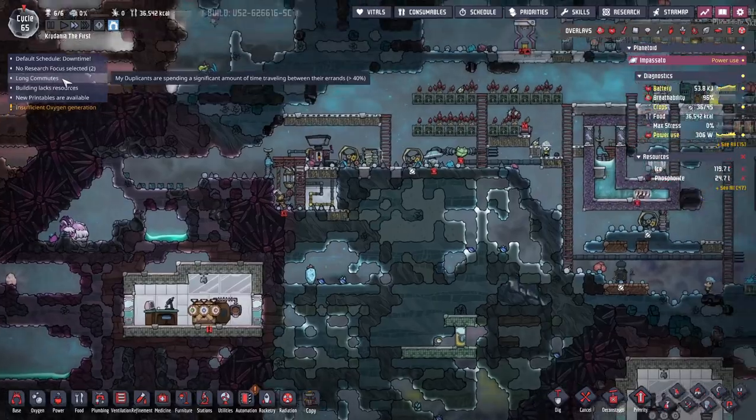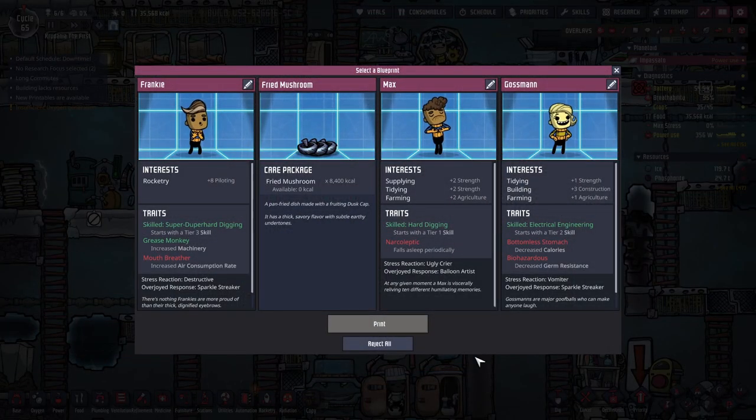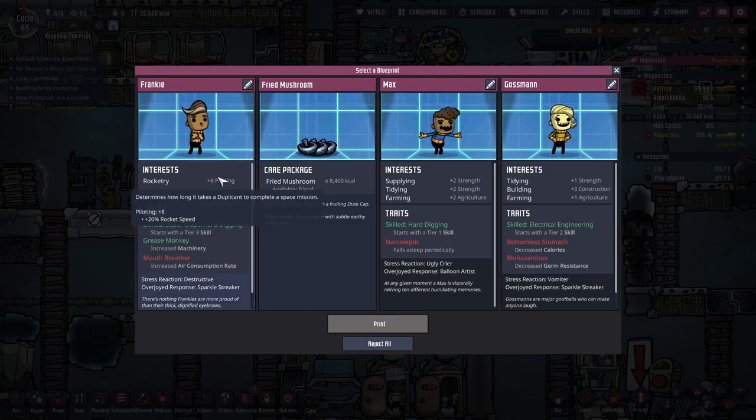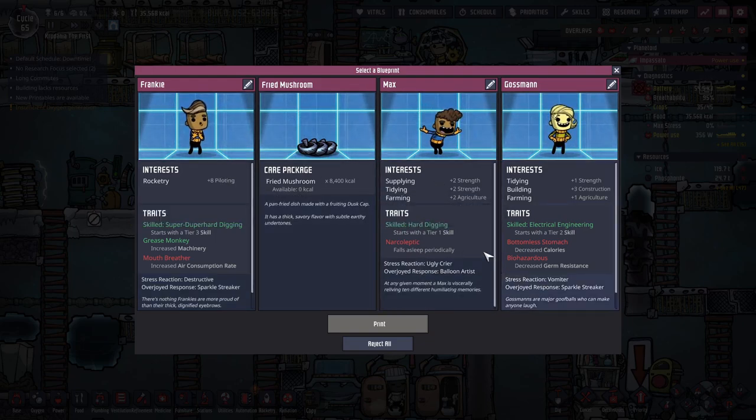This is a duplicate we're actually going to grab. Who do we get? We're going to get one that can kind of do anything — I don't feel like I need super specifics. I'm still so far from even caring about rockets. I could just get food.